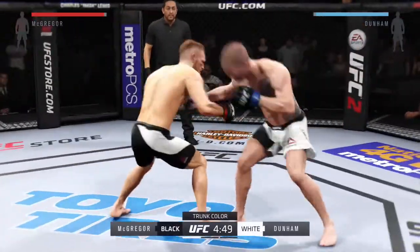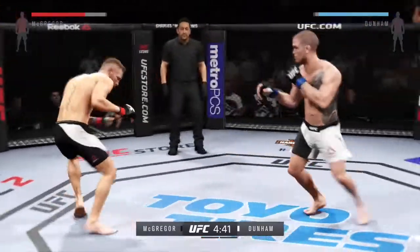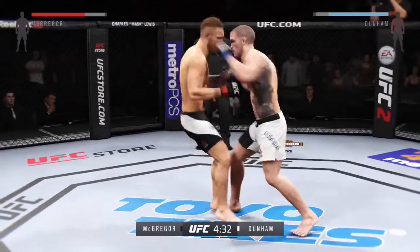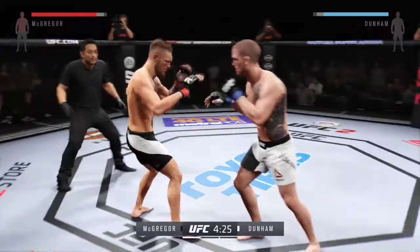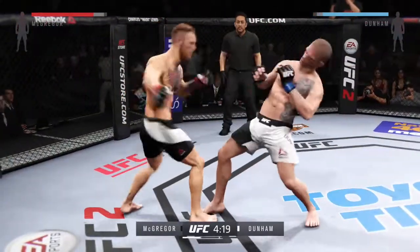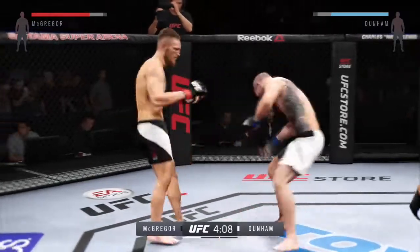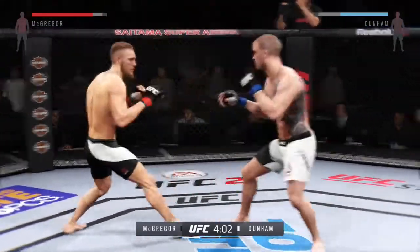Good defense, nice counter by McGregor. Dishes shots to the body. That was a lightning-fast spinning back kick. Nice knee to the body. Good block, straight counter. And another strike lands. Good block — he tagged him with that straight. That head kick hurt him. He tagged him again. Good roundhouse kick to the midsection. They're going after it quick here.